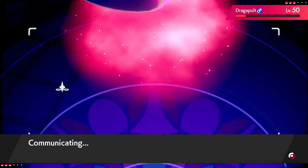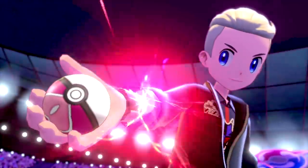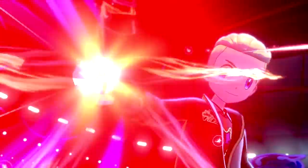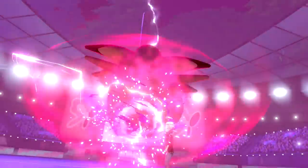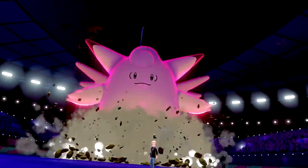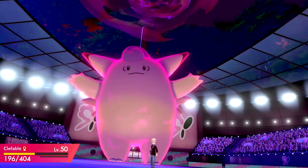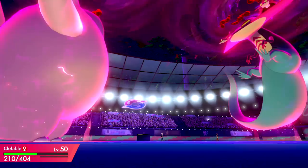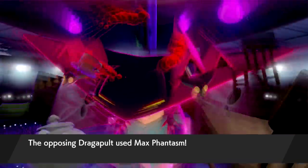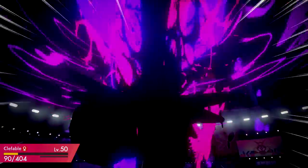We're going to Dynamax Clefable — it's great against this team. It goes for another Max Phantasm. Okay, so it's a special Dragapult — that means the Defense drop hurts less. Either way we get Clefable huge and get the HP back.